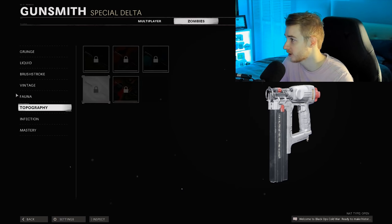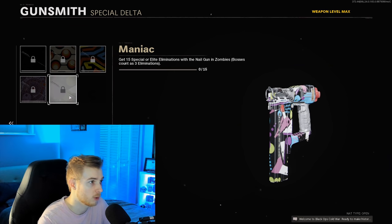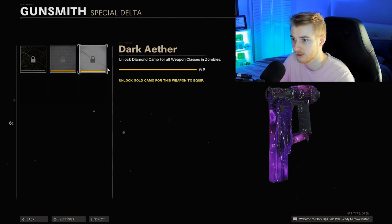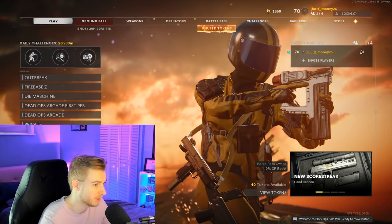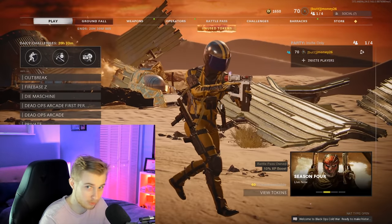Let's see what the challenges are for the Nail Gun in Zombies. For the Grunge camo, we need 2,500 kills with it. You'd think it would be less since it's a special weapon, but it's not. 2,500 crits — also not fun. 2,500 kills while it's Pack-A-Punched. 15 special or elite eliminations. 10 kills rapidly. Three or more crits. 20 or more consecutive kills without getting hit. And then the final camos. I'm going to be going into this with Ring of Fire, and I might use Toxic Growth if we start camping colonels. Enough talk — let's hop into Firebase Z and go get this thing Dark Aether.